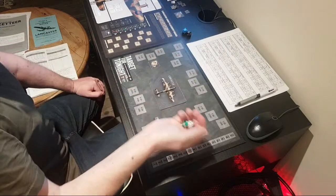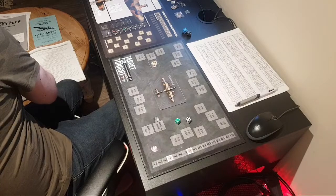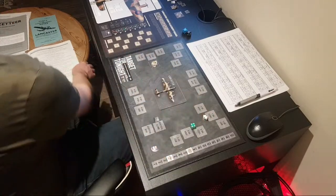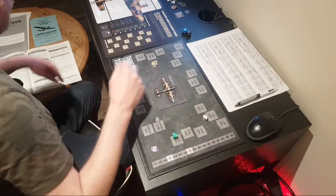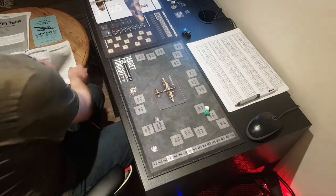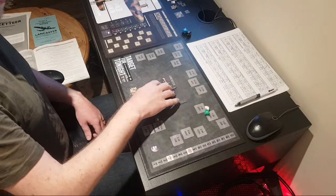Does he spot our bomber? He rolled 6, 7, 8, 9, 10. Let's check modifiers — half moon, yes, he's spotted us. Rolling for his position — 4, 5, 6. Position 6 is going to be 6 o'clock level. Now do we spot the Junkers? We roll a 3 — checking modifiers — no, we can't spot him. So we can't fire upon the Junkers; he's going straight in with his attack.